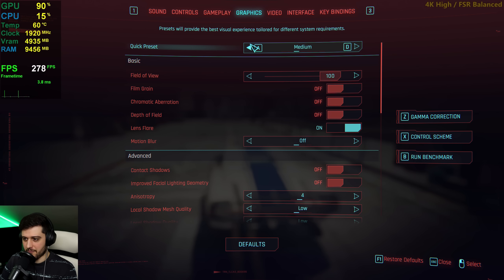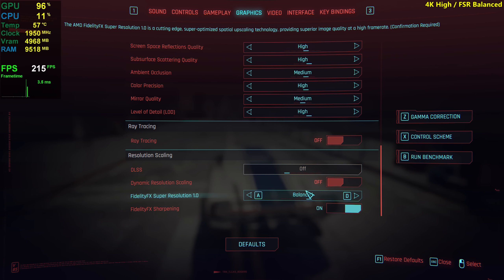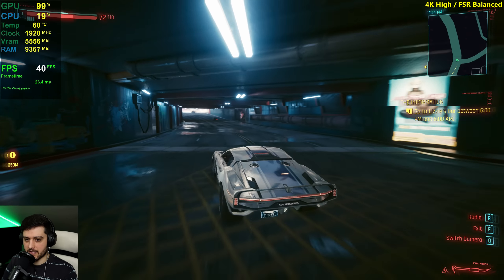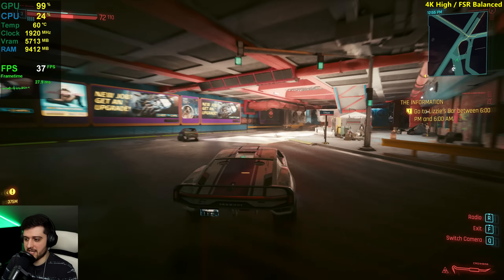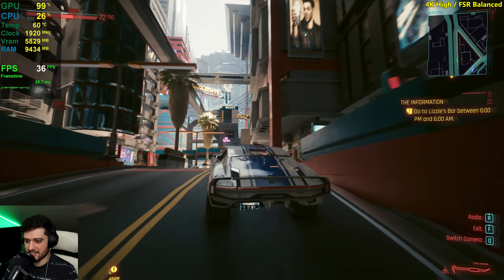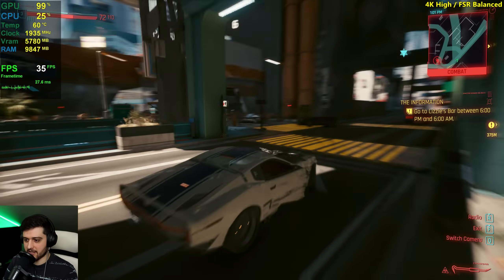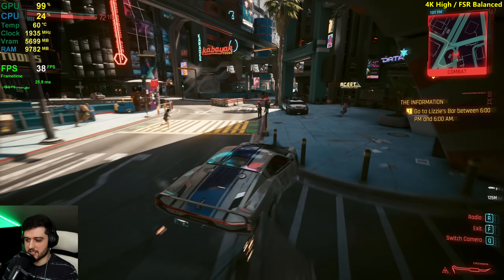Lastly, just for fun, I want to see high settings here with balanced FSR because it still looks pretty good. And if you play with a controller and lock your FPS to 30 it could actually be a playable experience. We're getting into the 40s. Although it kind of looks the same as 1440p, honestly — pretty close to that, basically the same thing as dropping the resolution. It apparently doesn't drop from 30 even here. Honestly, the motion blur is not looking too bad at these lower frame rates, so it could make everything feel a little bit smoother.